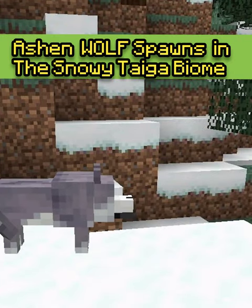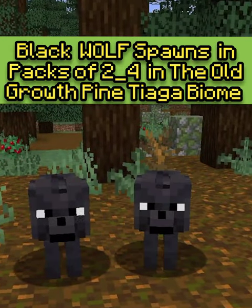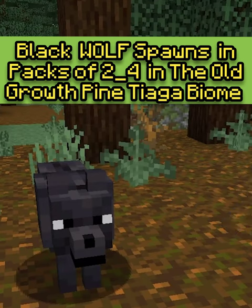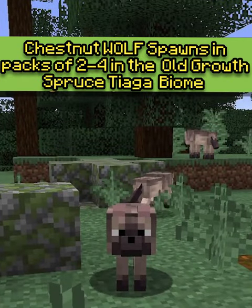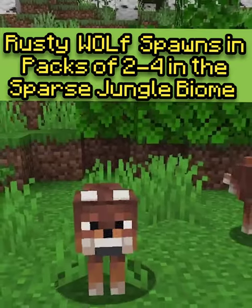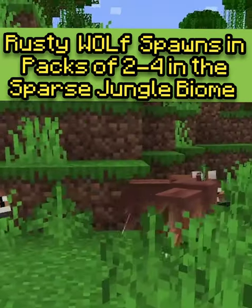The Asher wolf spawns in the snowy taiga biome. The Black wolf spawns in packs of 2-4 in the old growth pine taiga biome. The Chestnut wolf spawns in packs of 2-4 in the old growth grove. The Rusty wolf spawns in packs of 2-4 in the sparse jungle biome.